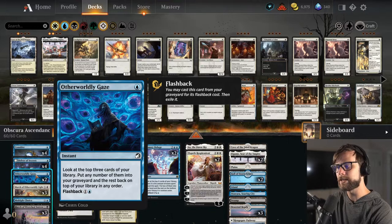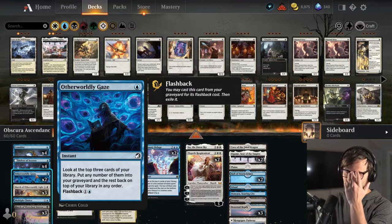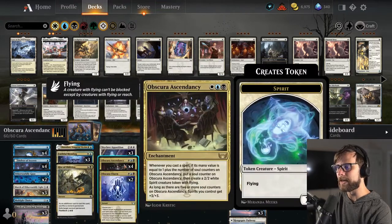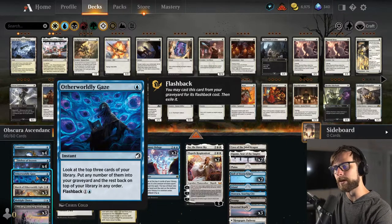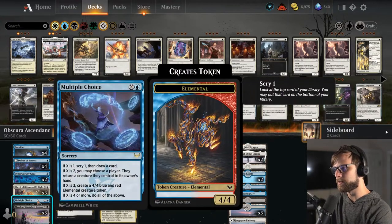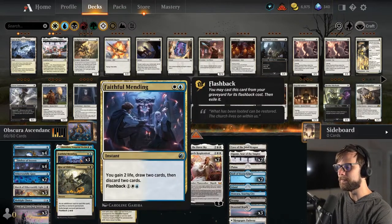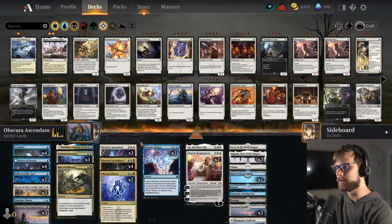One thing I'd like to note from testing — I believe breaded and fried put Otherworldly Gaze in here because you can cast it for its flashback cost. I don't believe that actually counts as 2 mana for the Ascendancy though. In practice it didn't seem to work that way, so we'll learn together as we go through. We do have March of Otherworldly Light and March of Wretched Sorrow, plus Multiple Choice. In the 2-drop slot we have Rite of Oblivion, Faithful Mending, and a 1-of Vengeful Victim — and again, I'm not sure how that Disturb cost plays in.